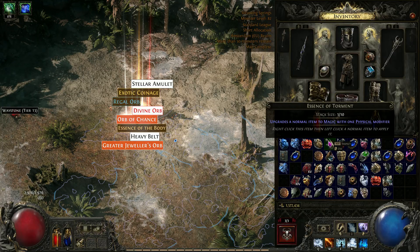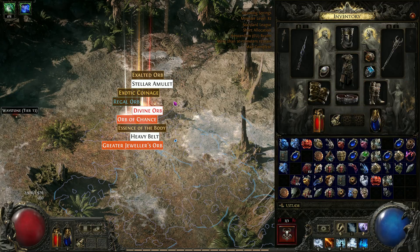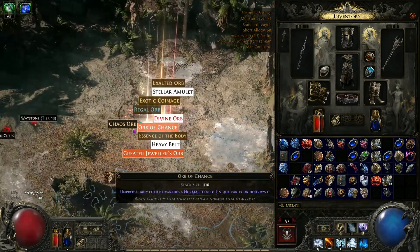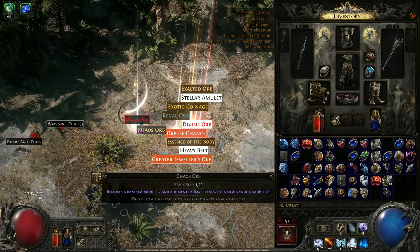It just looks like that. Exalted orb looks a certain way. Chaos gives this darker Vaal look. And then there's the Vaal orb.